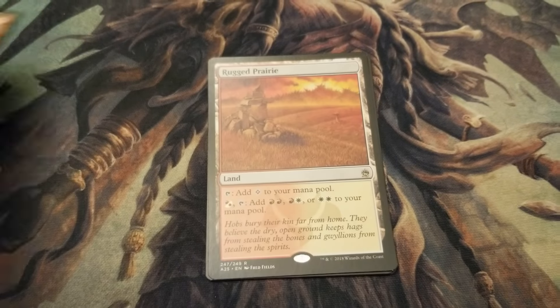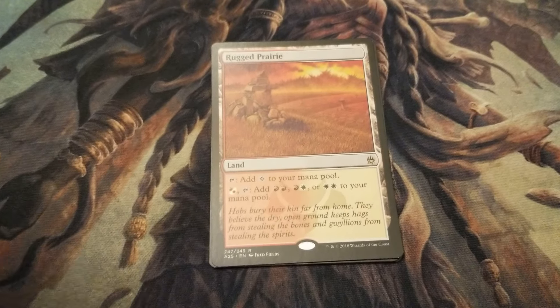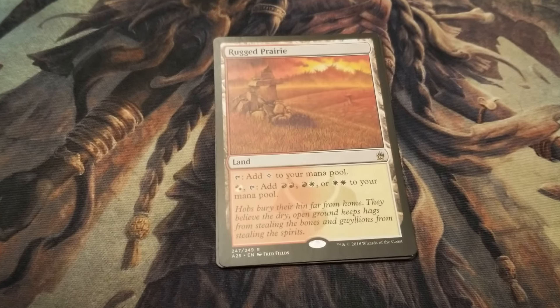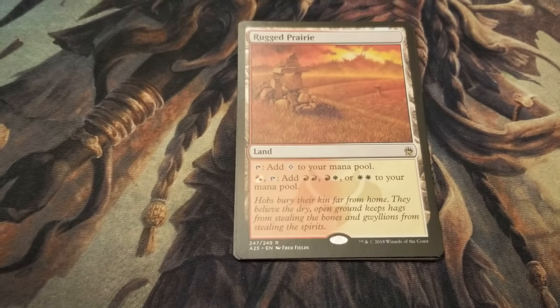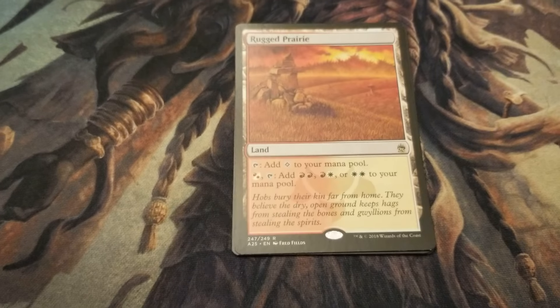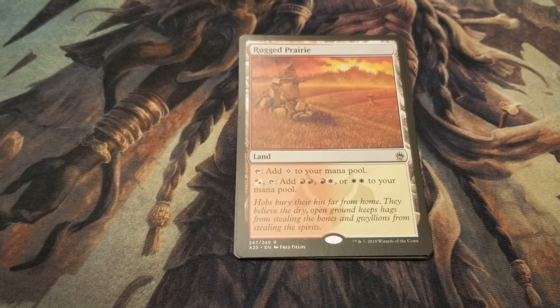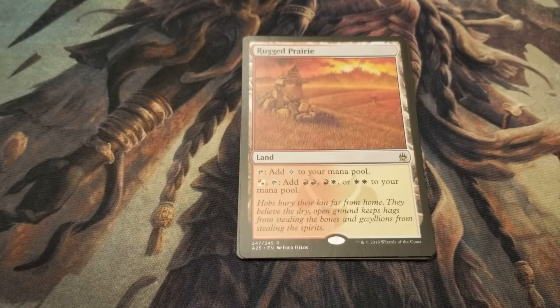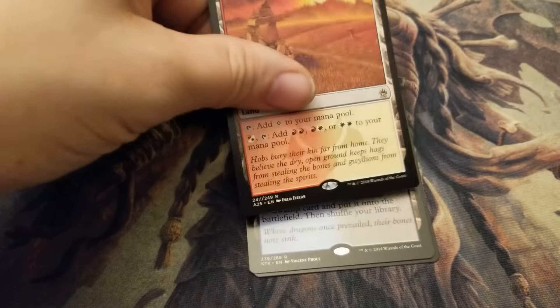The next card here is very similar to Cascade Bluffs — this is Rugged Prairie. The main difference is just the color. You can add two red, a red and a white, or two white — so two mountains, a mountain and plains, or two plains. Very helpful.